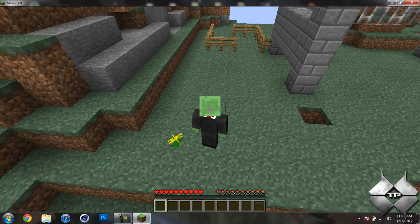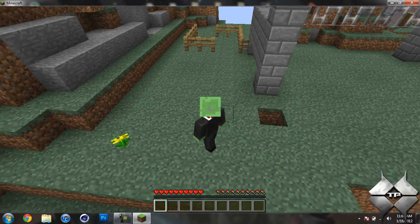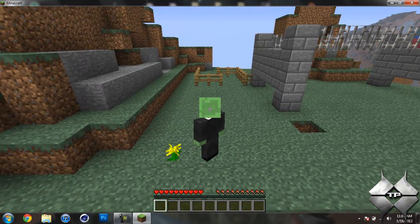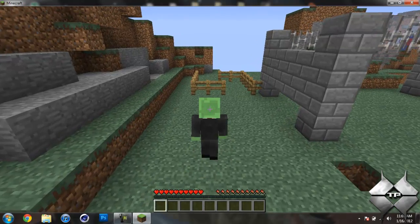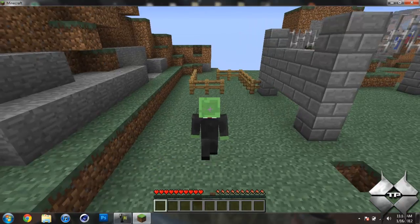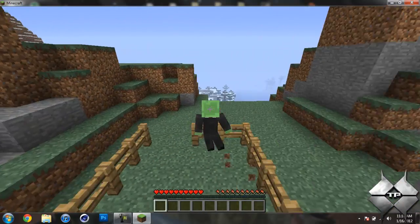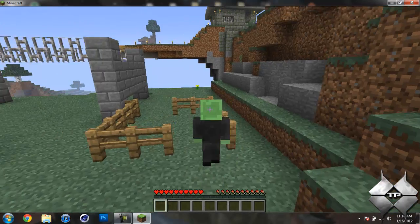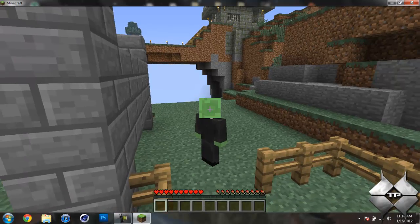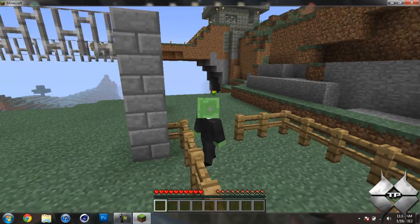There's also strafing added so you jump from side to side like this. And you can also jump back if you can get the character to do it.